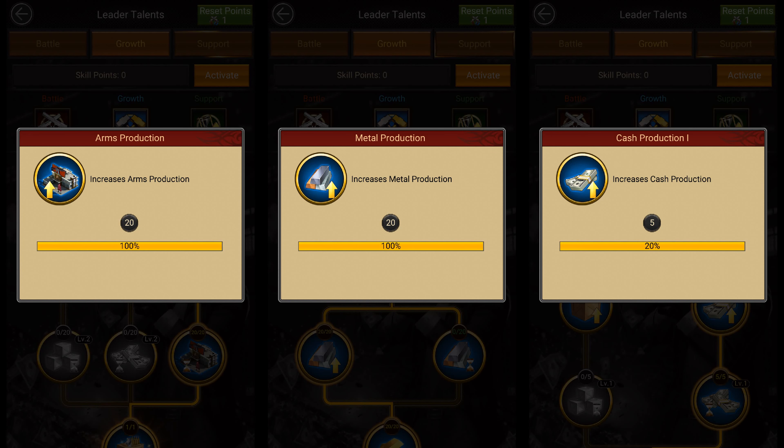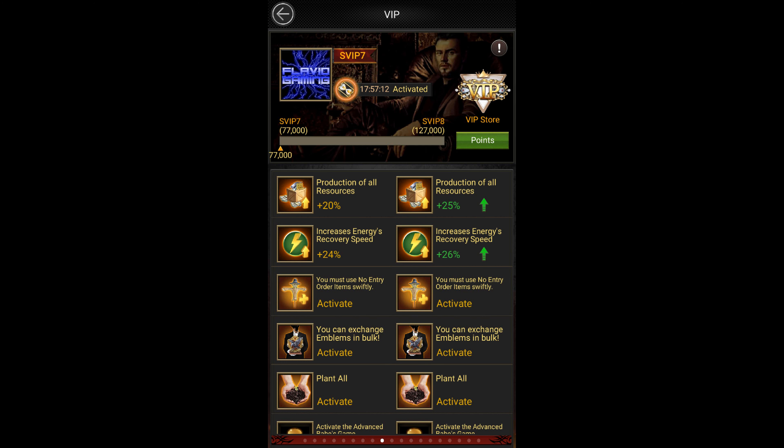Another way of increasing your resource production is by investing your skill points in resource production in the growth tree. You can also get some more resource production from your VIP buff. Players that are VIP 10 or higher can get a 25% resource production buff.